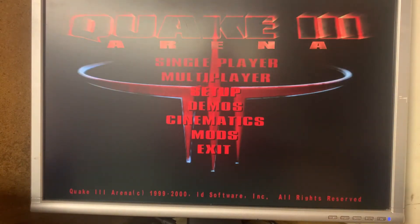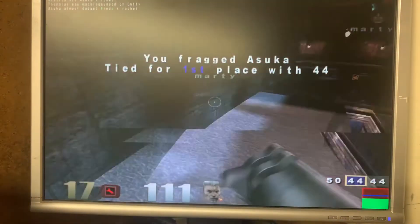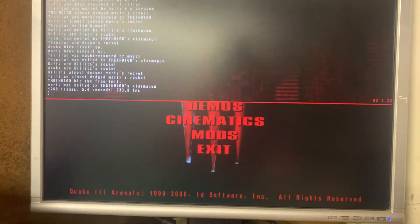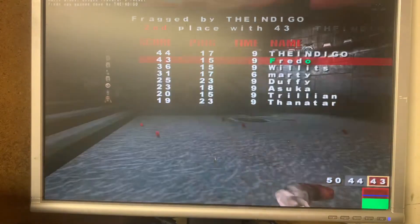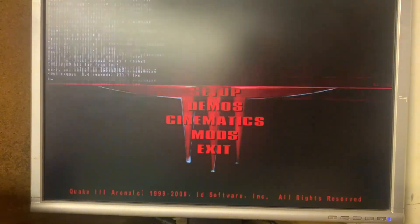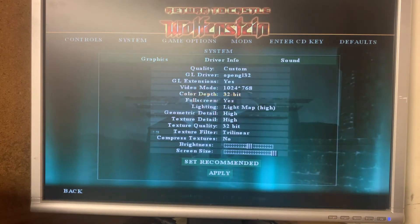If you remember the results from Quake 3, it was 244 FPS with the 4600. With this one overclocked, it's 233.8. Next game, really quick — Wolfenstein. I will not make a whole video with it.